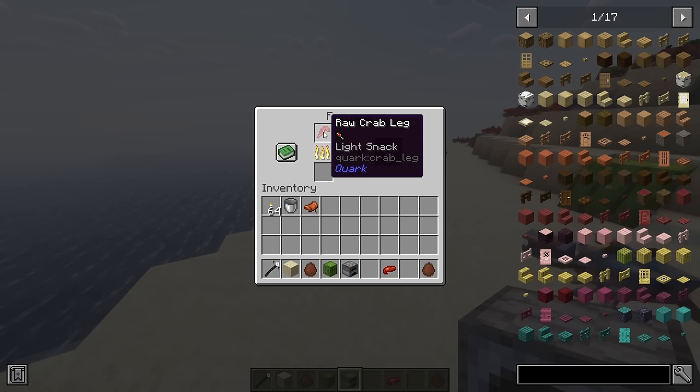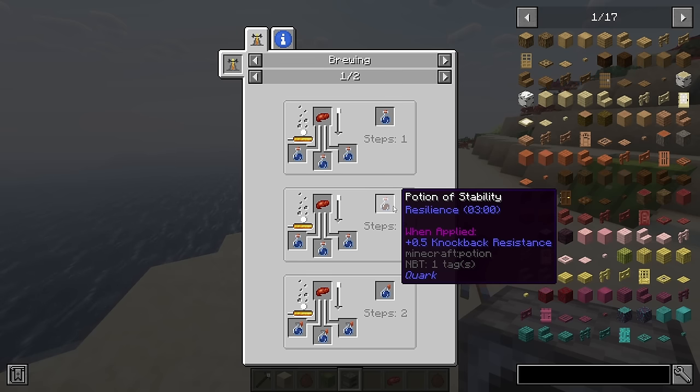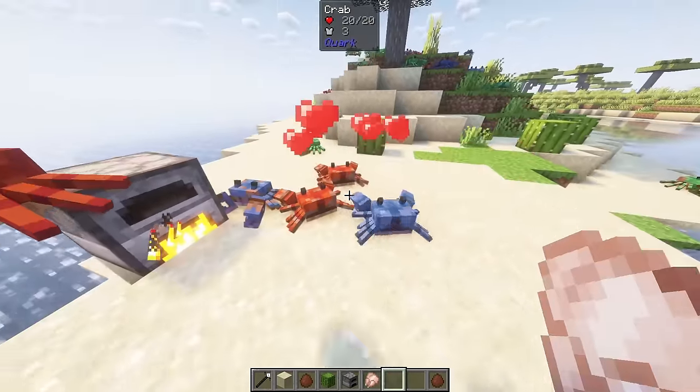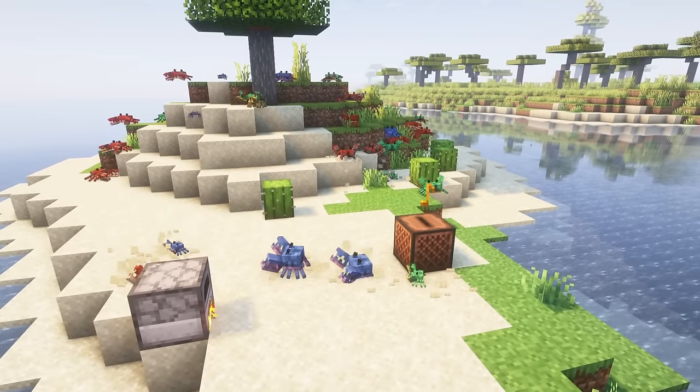Crab legs can be cooked and eaten. Crab shells can be brewed into a potion of resilience — while under its effect you will gain additional knockback resistance. Crabs can be bred with wheat, chicken or any type of fish, and they are also known to enjoy music.